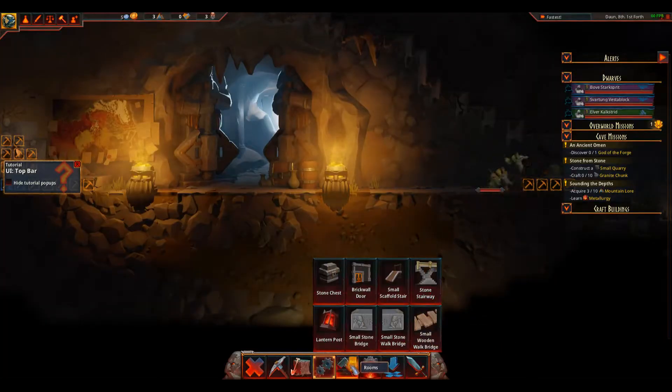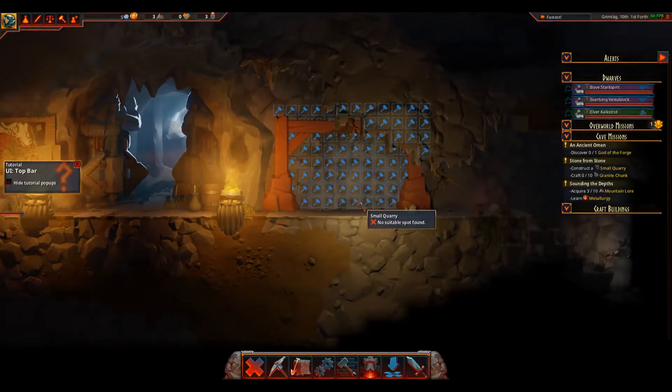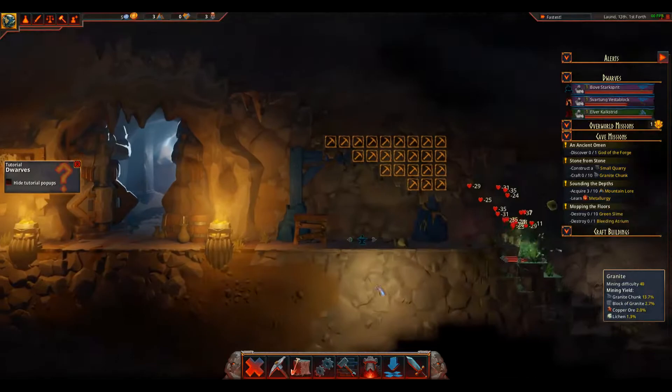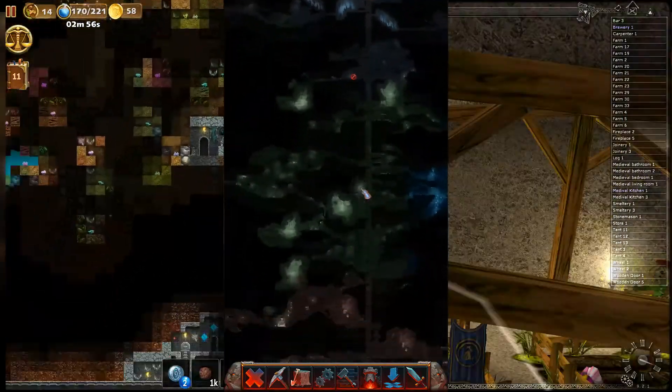Hammerting is a 2D colony management game with RPG elements, set in a world where a great war between the Dreadhorde and the League of Methis rages on, while you crawl into the mines of Mount Para to get some shiny stones for your grand halls. Compared to similar titles like CraftWorld and Digus, this game feels a lot snappier and overall more pleasant to interact with.